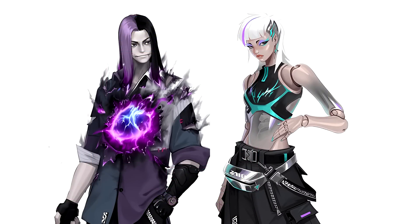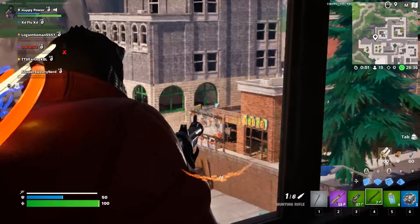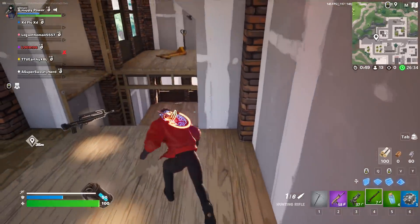These upcoming crew packs look absolutely fire, especially this anime-looking character — he is going to be something absolutely special. I really feel like he's definitely going to have an impact on the Fortnite storyline. His chest looks like a Zero Point or something like that. He honestly reminds me of either Jujutsu Kaisen or Demon Slayer. Overall, fire — cannot wait for that one especially.